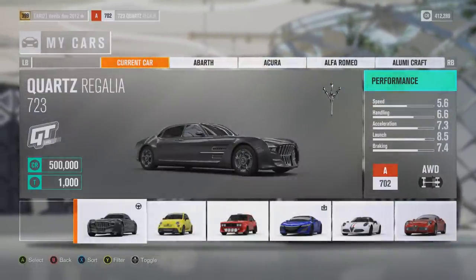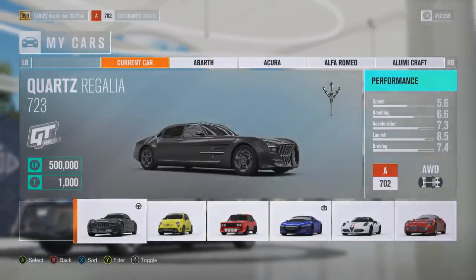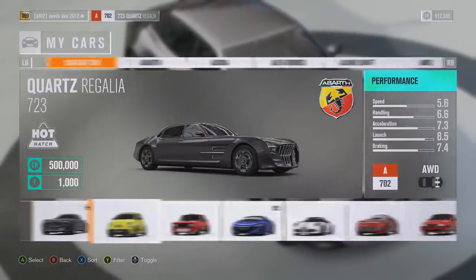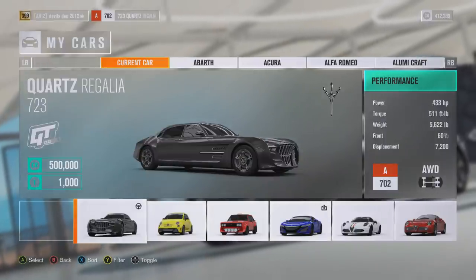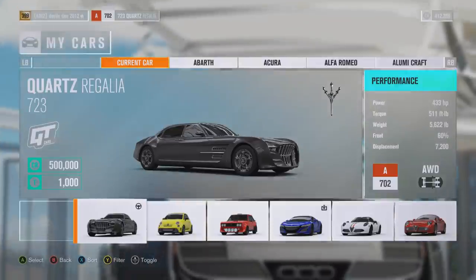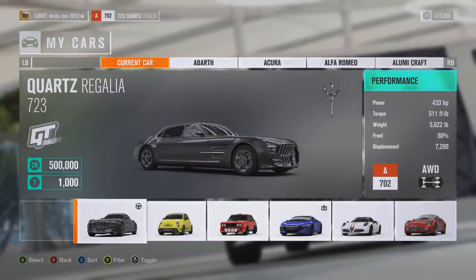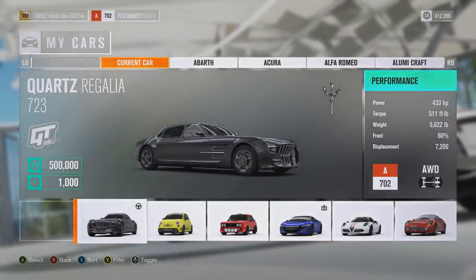This is the Quartz Regalia — I think that's how you pronounce it, Regalia, I don't know. This car is from Final Fantasy, so if you play that game — I never played it. It is all-wheel drive, 433 horsepower, 511 foot-pounds of torque, and it weighs a whopping 5,622 pounds. It has a 7.2-liter V8 supercharged from what I saw online, and it is in the GT cars class. It is 500,000 credits, which you don't have to pay unless you want another one.